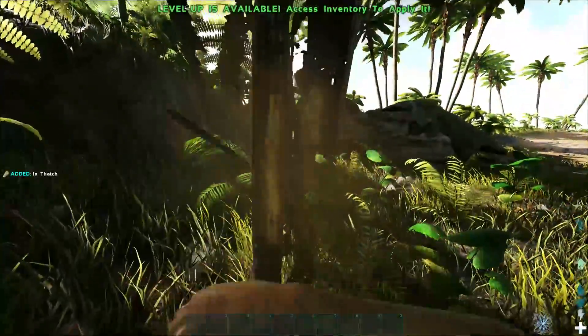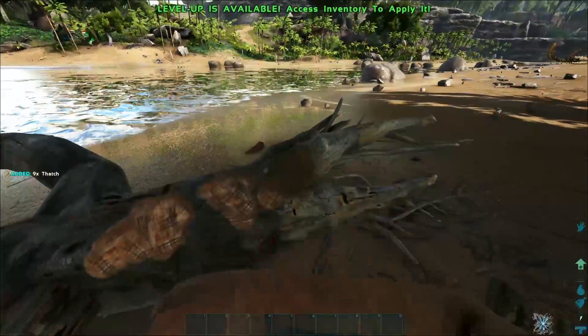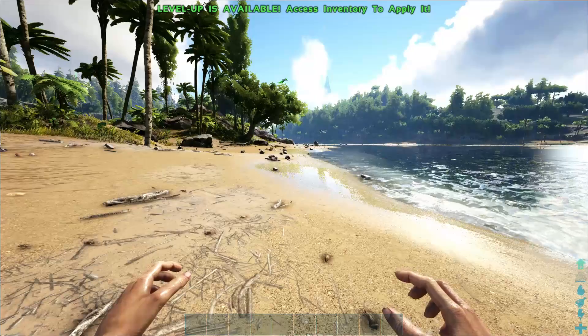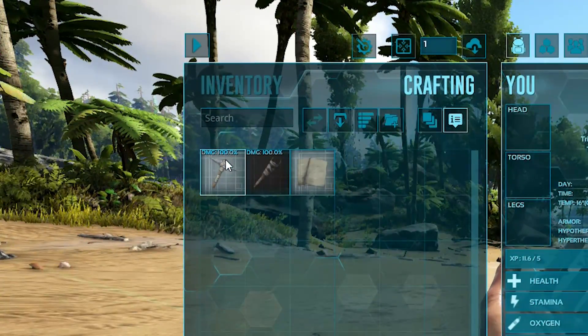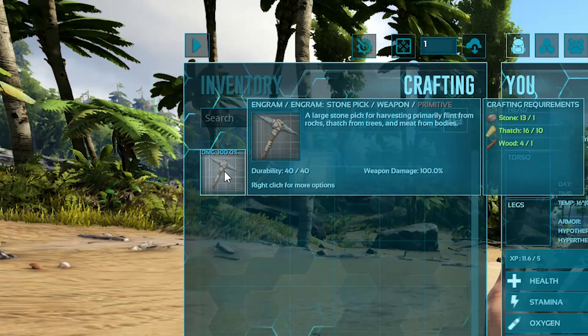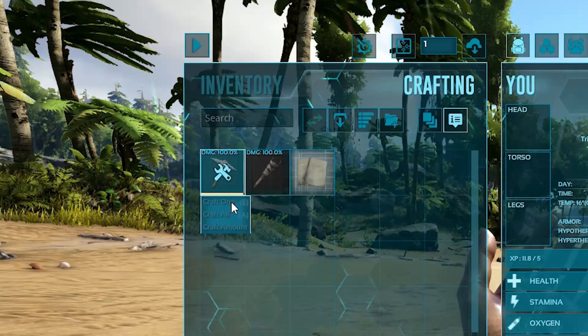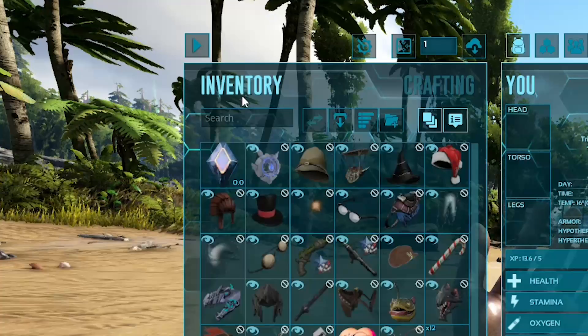Next, walk up to a tree or fallen branch and harvest it by using left click, or right trigger on console. Now it's time to craft your first item. Go into your inventory using V on PC, or circle on PS4 and B on Xbox. Navigate to a stone pick and craft it using left click. You can also right click and craft up to 100 of each item.